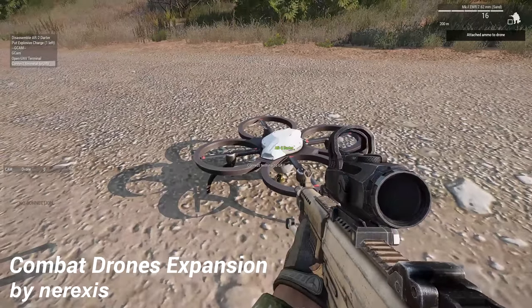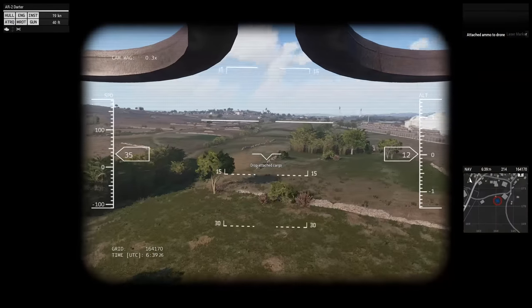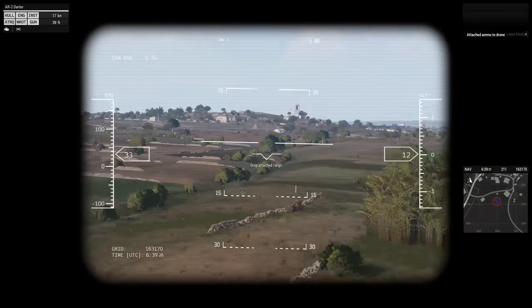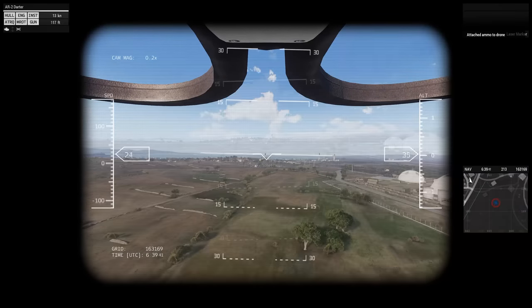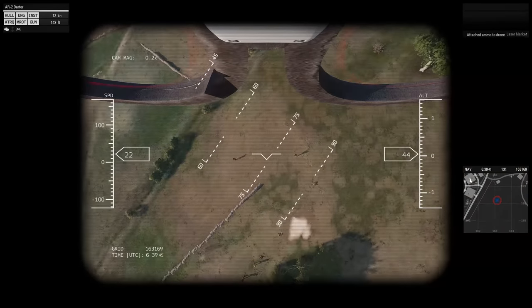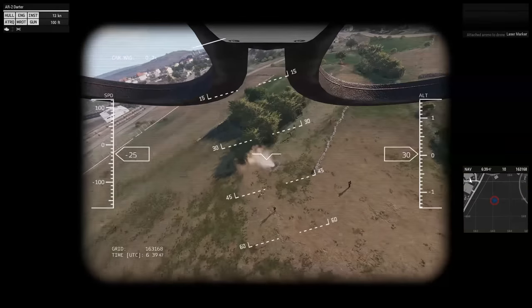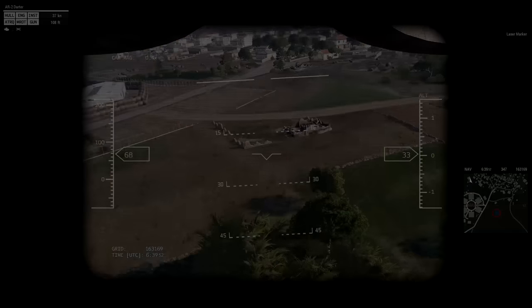At number 4 we've got Combat Drones Expansion by Narexus. This mod allows you to attach a thrown hand grenade to a Darter UAV and then fly it up to altitude and drop the grenade. This mod was directly influenced by the ongoing Russian invasion of Ukraine and all the drone footage that has come out of it. Now you can try and aim grenades down tank hatches or simply harass enemy positions silently while overhead. This mod pairs extremely well with the AI Cannot See Drones mod from earlier in this list.